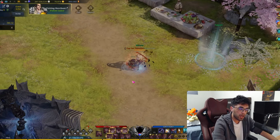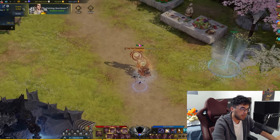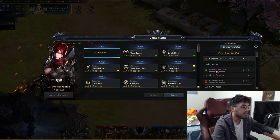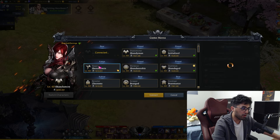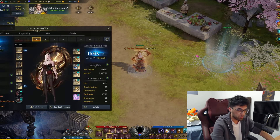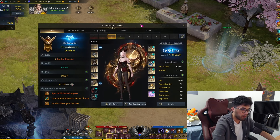Then I raised a bunch of my characters to 1620 — boom boom boom boom boom — and then with the elixir patch I got 40-set on all the 1620s. Reaper I'll do later after the main is done.